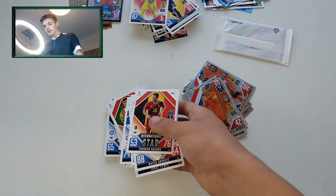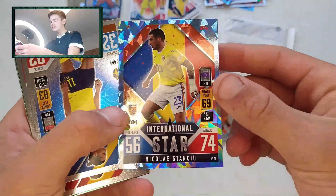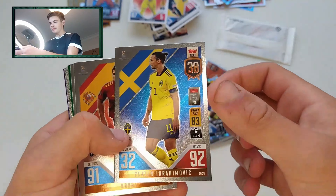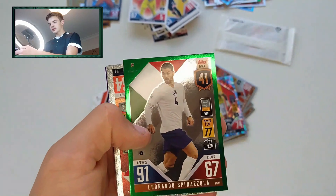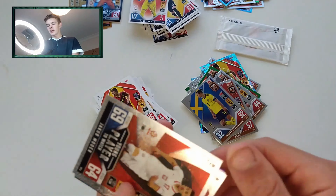Moving on to our insert cards — we do get an international star of Stansu. We do get Zlatan Ibrahimovic, Rodri, Bastoni, Spinazzola. We do get young players to watch of Moda and Pedri. Another young player to watch — Camavinga. What a player. And then our final cards — we do get a Bernardo Silva.